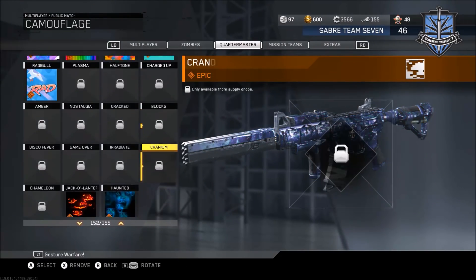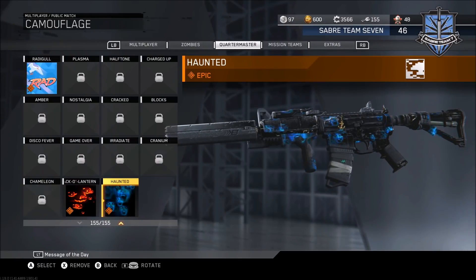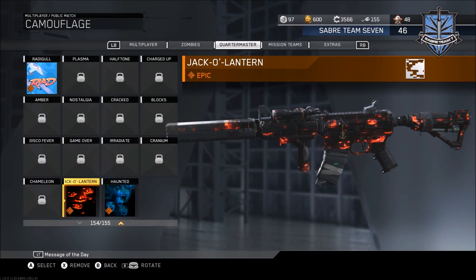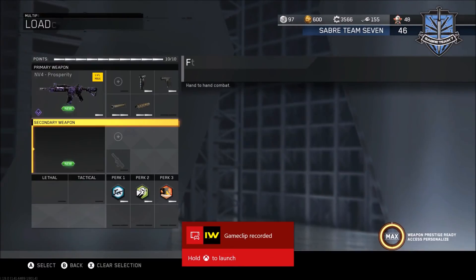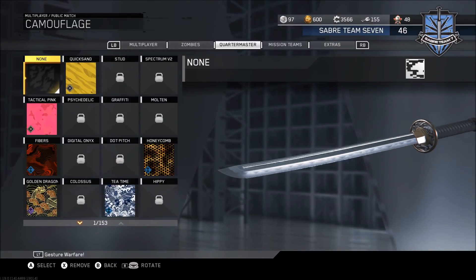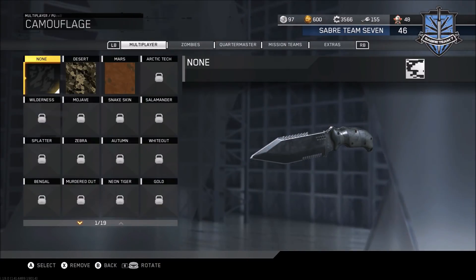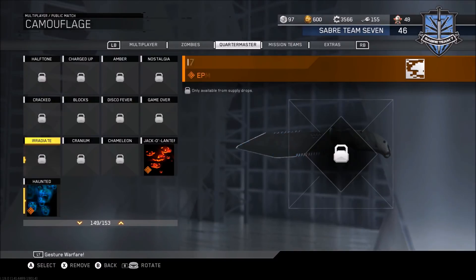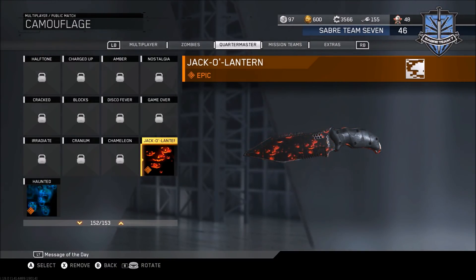Let's check out all of the new camos — there were only two of them. We have the Haunted camo, which I thought had lightning bolts on it but it's actually a face popping out at you — pretty cool. Then we have the Jack-o'-Lantern camo, which is just a bunch of pumpkin faces on it. I definitely like that one and will probably be running it more, though I may run the Haunted one as well.